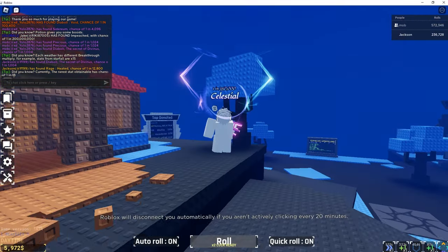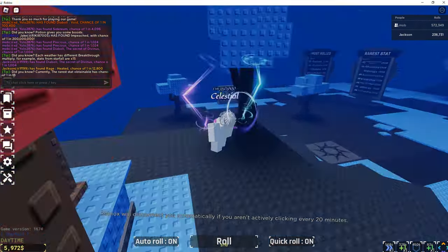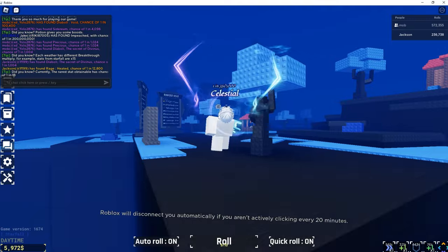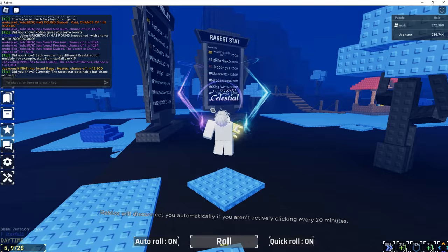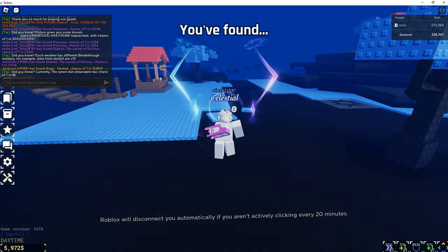Okay, so this is funny — we really got Starfall here. Well, we have the universe potion and that kind of sucks. Two Comets to get that, just for it to be Starfall. Funny, you're crazy. Anyways, I'm going to go back to AFK.